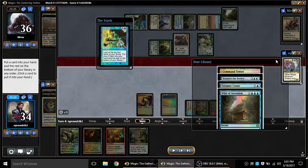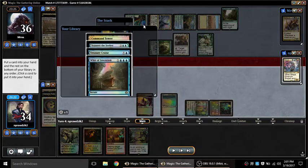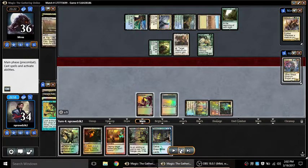Looking at my options from Impulse: there's a Tezzeret, Welder of Invention, Command Tower, and Treasure Cruise. Not Command Tower. Out of the other three — I could see taking Tezzeret over Welder, because one way to stop a deck drawing tons of cards is to pinch their mana so they have a bunch of cards they can't cast. Tezzeret fetching Winter Orb could be pretty valuable here. But I decide to take Treasure Cruise instead.